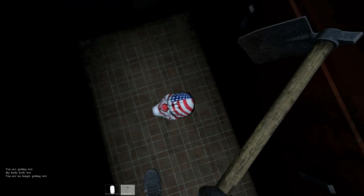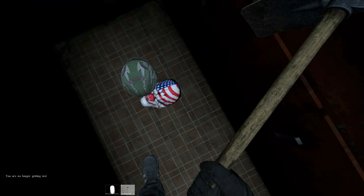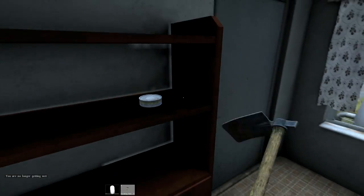What have we here? Whoa — that's a Payday mask! Okay, that's awesome, I kind of want to wear that. That's just really cool — it's a Dallas mask. Okay, that's pretty cool. Is that food?